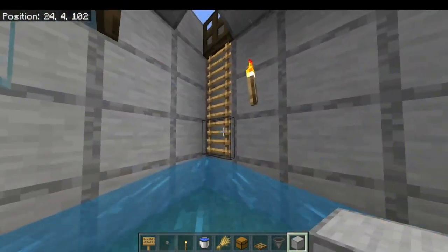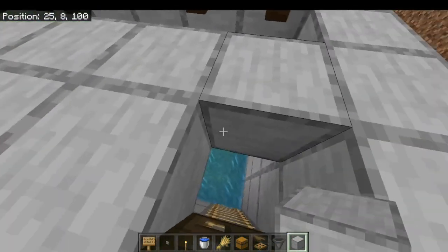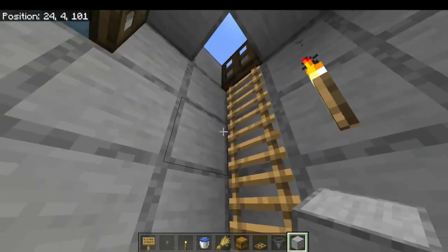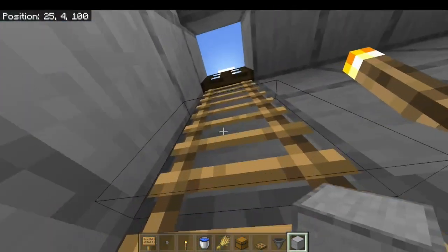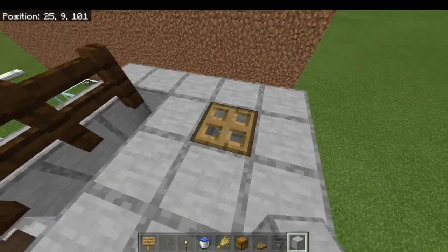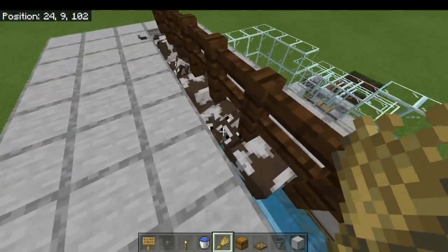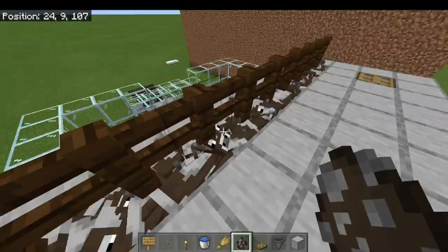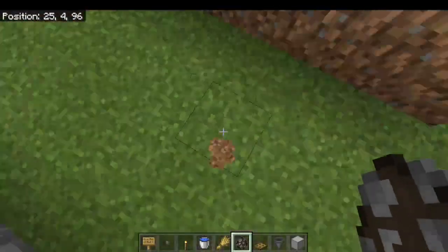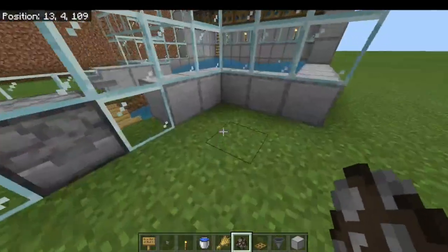Now we just need to get over here to our escape hatch. Shortly we are going to have to open these trap doors, but we're not ready to do that until we have all the cows bred and there are no more babies left. So we can close that now so we don't fall in there. Now we're just going to continue breeding these guys until it is chock full of cows. I've been breeding cows for a bit and we've got this thing really packed in pretty good. Before I release them, I want to check the kill mechanism.